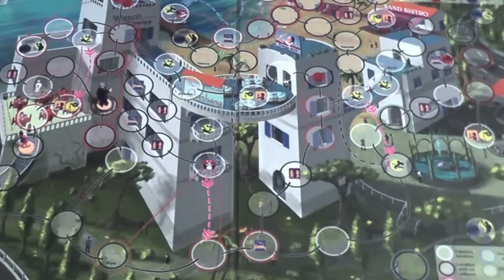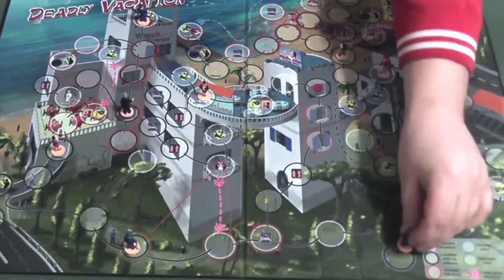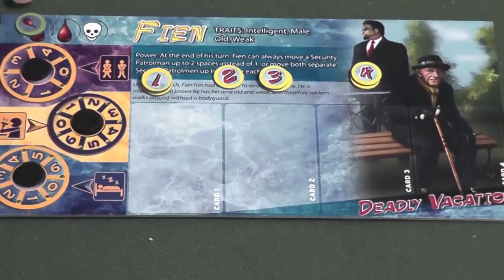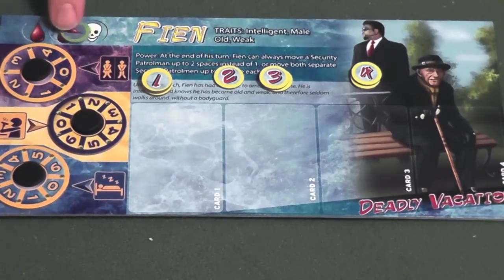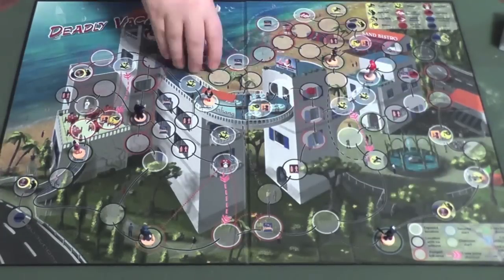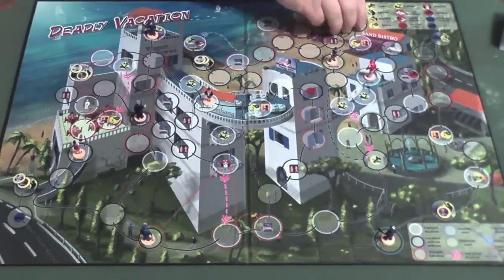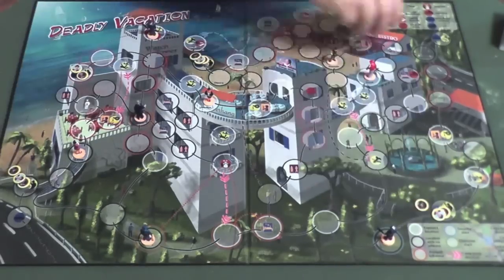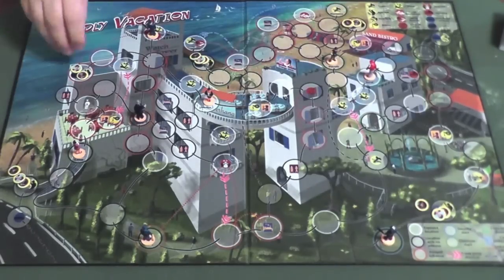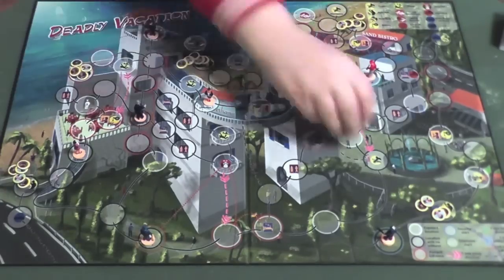Players then set the miniature for their character on its designated start location, and the two policemen on the two blue locations. They set the health markers on the leftmost location on their health marker card — if it hits the skull, the character will die. Each player puts one of their cash tokens on the five cash locations and is dealt three cards from the hidden action deck. Whenever a player walks over a hidden cash location they have not previously visited, they are given two more hidden action cards. Finally, the round marker is placed on the leftmost action on the round tracker, and play is ready to begin.